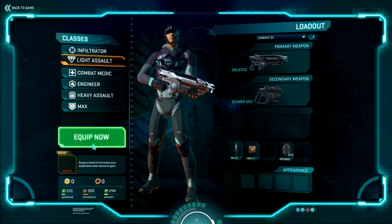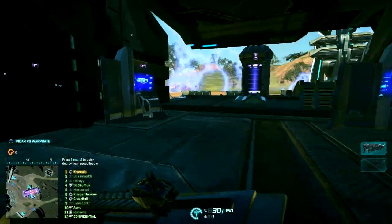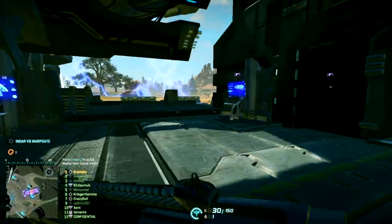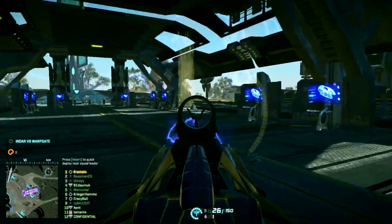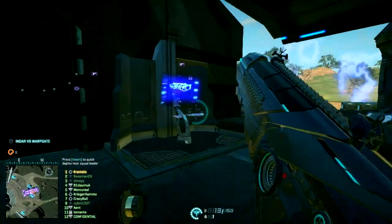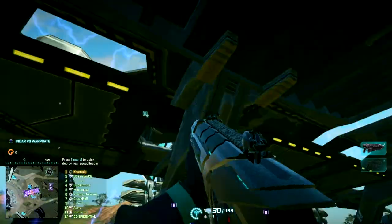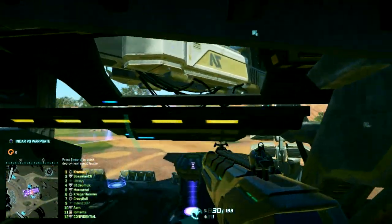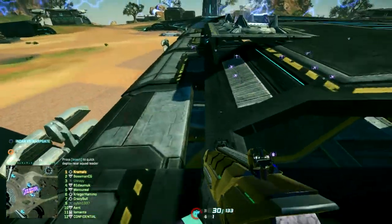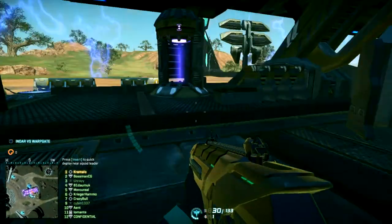The Light Assault is a basic assault class for fighting against the enemy. They've got a decent amount of armor, a decent amount of health, and decent close-range weapons — just about all assault weapons are assault rifles and a pistol. The Light Assault also has a jetpack which can be used by pressing or holding Spacebar, and you can jump into bases by being sneaky. It's more of an attacking class than anything else.